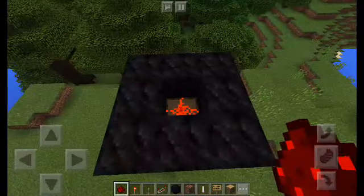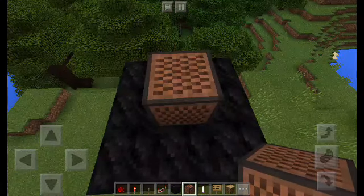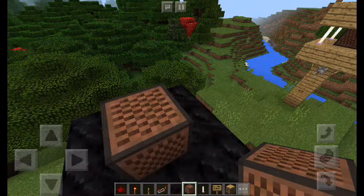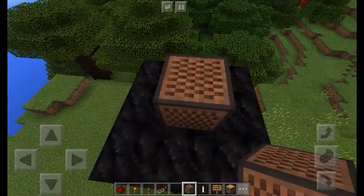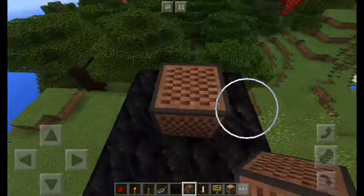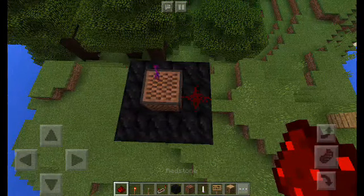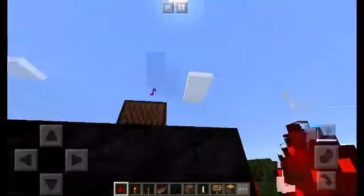When it's blinking, put a note block on top of it. Then put it up six to twelve times — I put it up twelve times. You can do it seven, six, or twelve; those are good tones. I'm going to do six. I'm going to do ten this time. Then you're going to take redstone on the side. As you see, it's already making the tone.